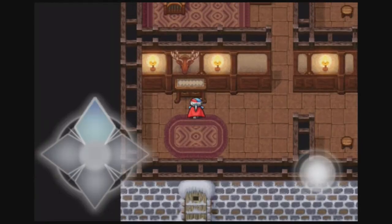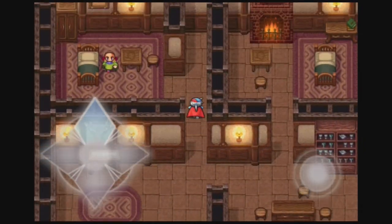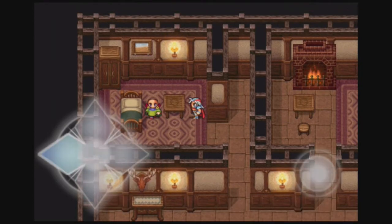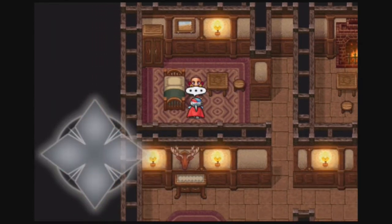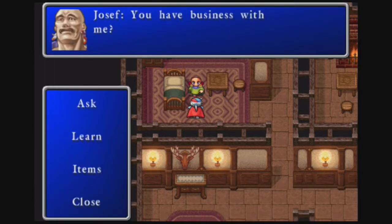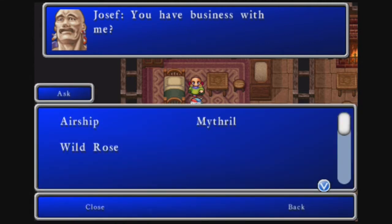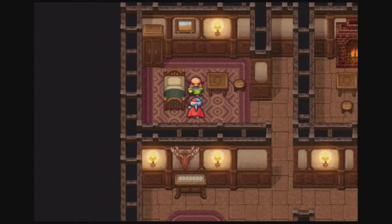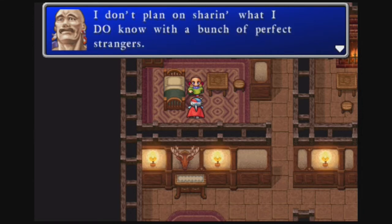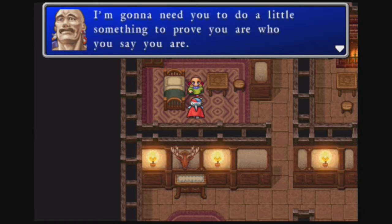Here's Joseph. He's called Josef — not Joseph — because it doesn't have the PH at the end, it's an F, which just kind of screws me sometimes. But I'll just call him Joseph because that sounds more natural. Hello Joseph. He says: 'You have business with me?' I want to ask you about Mithril. He replies: 'Mithril? I haven't found him yet. I do have a few leads, but I don't plan on sharing what I know with a bunch of perfect strangers. I'm gonna need you to do a little something to prove you are who you say you are.'